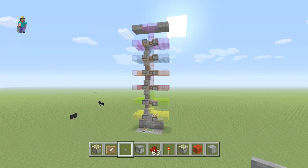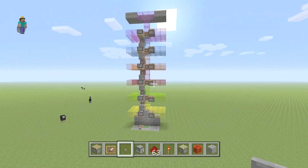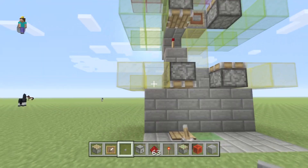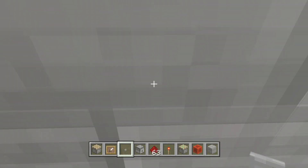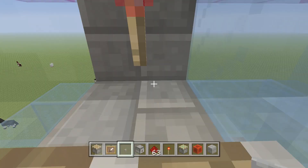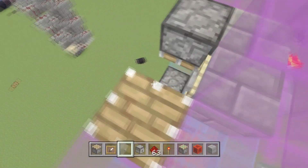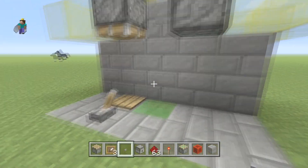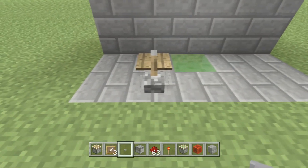I was going to do three tutorials today but ended up just perfecting this one — and this elevator works perfect. I'm going to stop lollygagging and show you how to make it. So long story short, as of right now this is an up elevator — yellow, red, blue, purple — straight to the top.